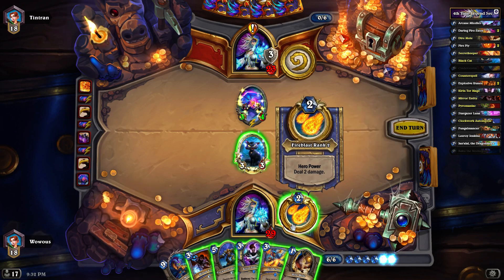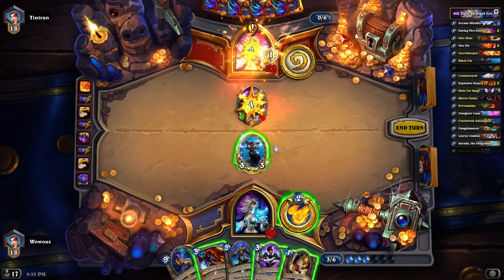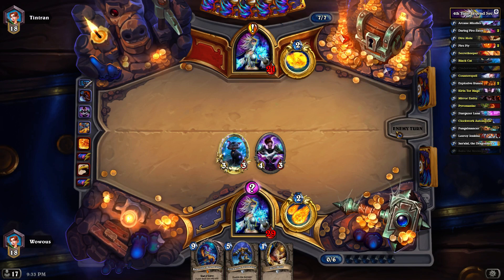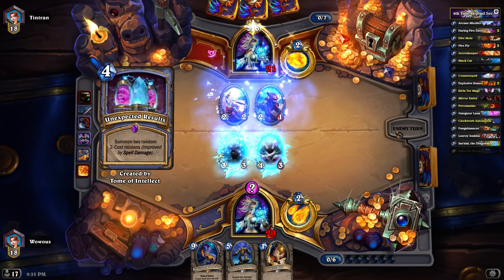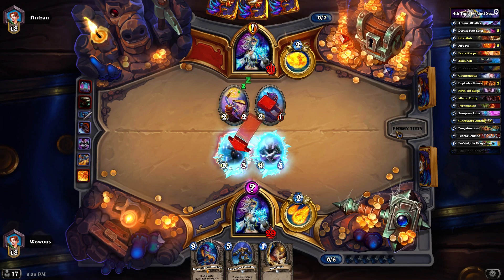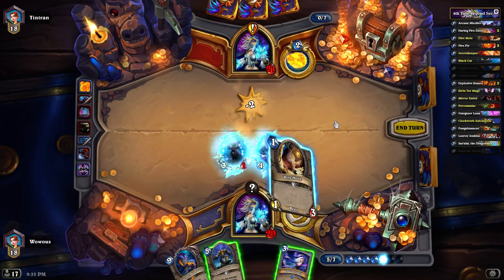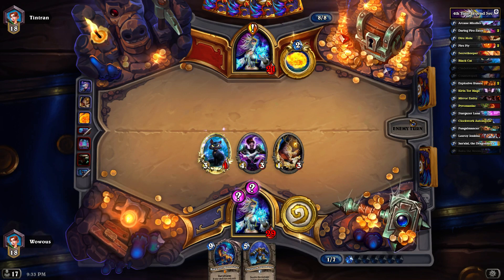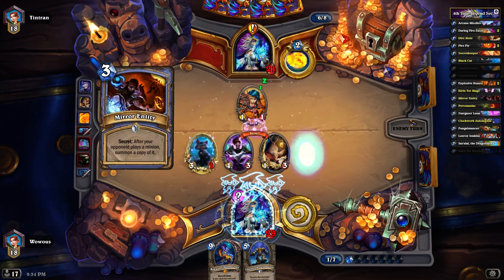If we had saved our coin we could have automaton into that, but I think we start here and see what this does. Perfect — now we Kirin Tor into the mirror entity. I wonder if he's got either a flamestrike or a blizzard, some sort of wave clear. Doomsayer — nope. So we drop our mole and then a counterspell. I guess it would have made sense to save the counterspell for if he gets his quest. Not a great mirror entity either.